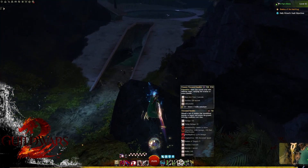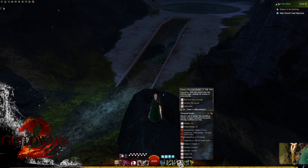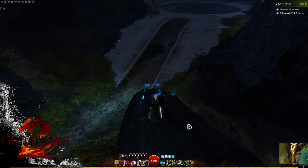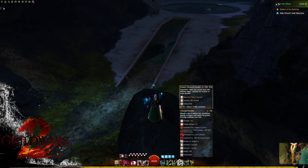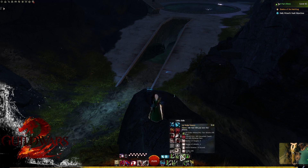Obviously if you're struggling with Thousand Needles or certain fights require it, you can switch out for other utilities — but remember you will lose the bleed effect, and that's our only bleed. So either you switch traits to find another source of bleed, or you switch your relic because you can't go without some sort of DPS boost.